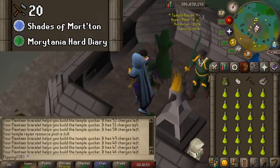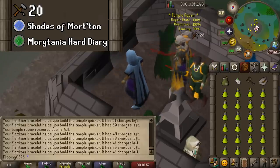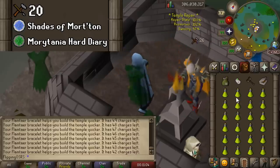The only other requirement is the Shades of Morton quest, which has to be done to even participate in the minigame. Beyond that, if you do have the Morytania Legs 3, this will help a lot with banking because otherwise getting back here can be a bit annoying, but it's not strictly required.